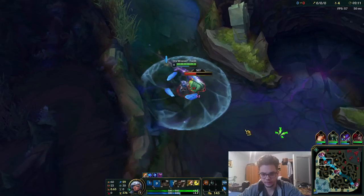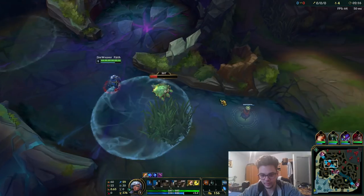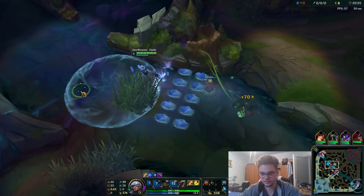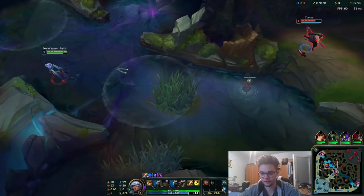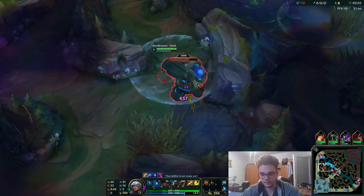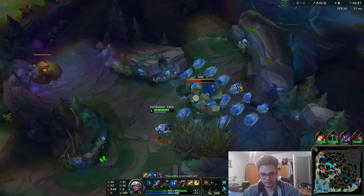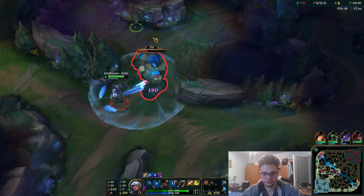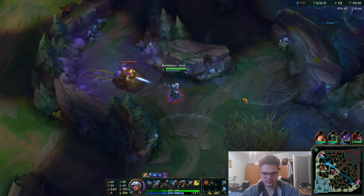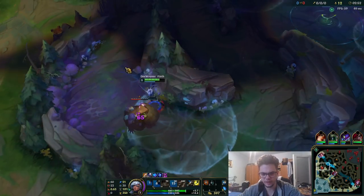She kind of became more jungle oriented. The Q mana cost — the 1 mana cost means a lot. I should kite more obviously, I have red buff. I'm not fabulously experienced, and I think starting W at level 2 is also better because you can push it.